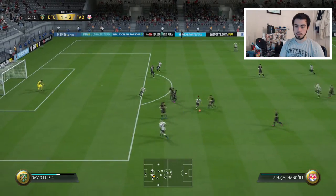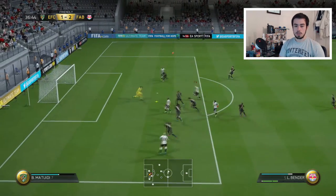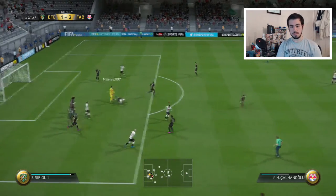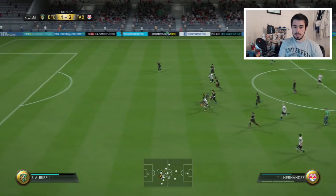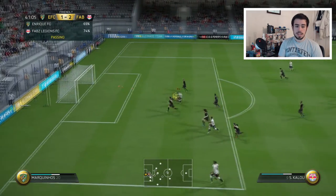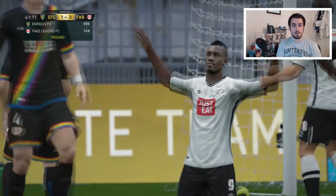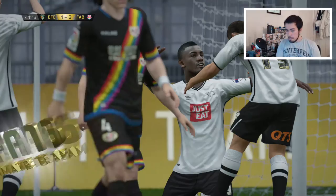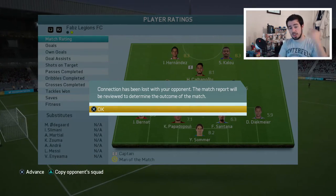Scoop turn. Body fake. Fake shot. Finesse! Hernandez — give it off to Kalou. Kalou! He's got it off the post and in! Come on! That's it! 3-1! This game might be ours. And that's it — he's actually just quit the game. Chaloğlu getting one assist, along with Hernandez and Kalou both contributing.